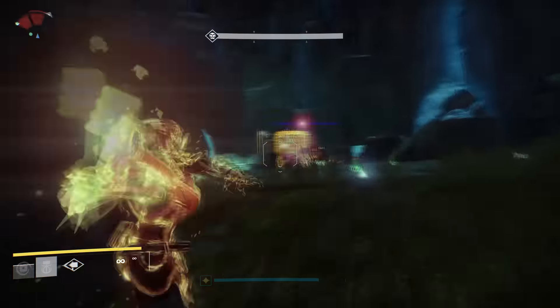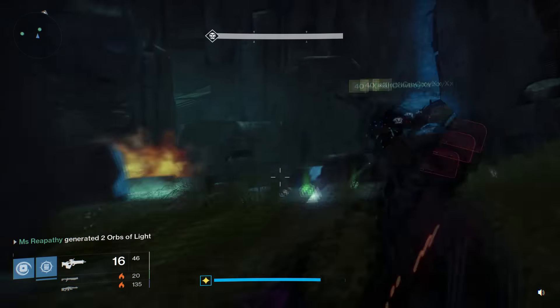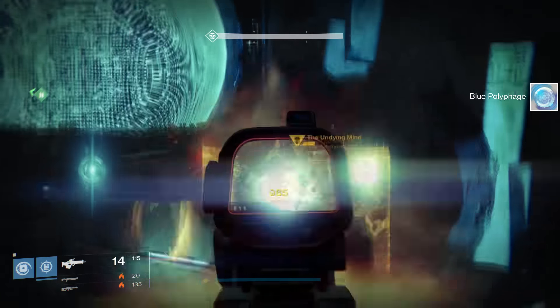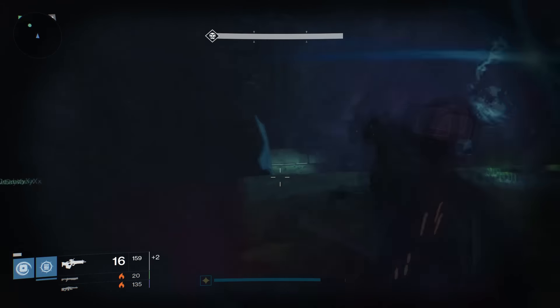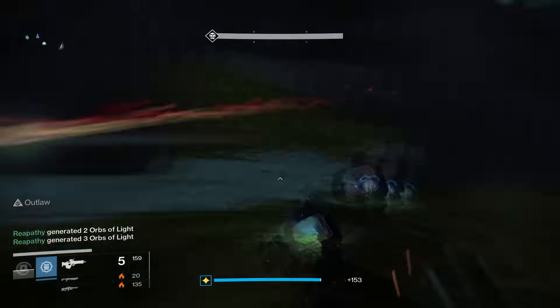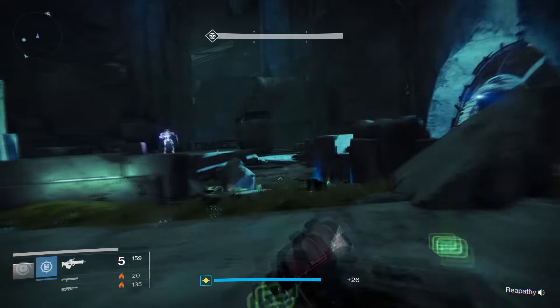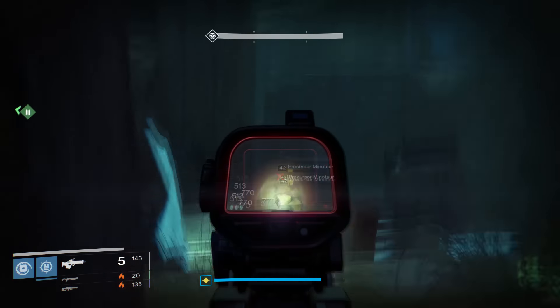Once you get into the boss room, clear the adds and the boss will spawn. The Undying Mind does solar damage, and even just splash damage can really hurt. I suggest that if you have a solar titan, use that super to take out the adds. If you don't take out the adds quickly, you can easily be overrun. Once all the adds are dead, go back to focusing on the boss, rinse and repeat, and hopefully without much trouble you should be able to take the boss down.